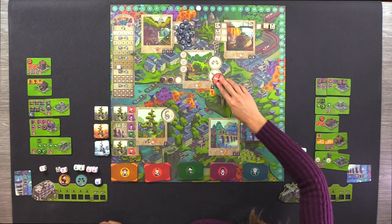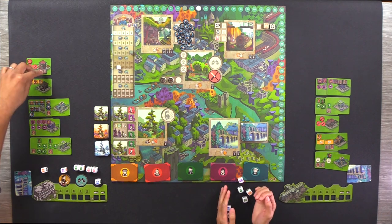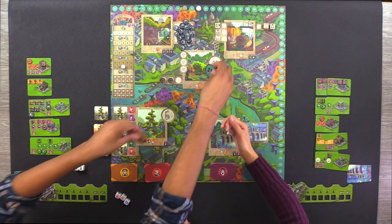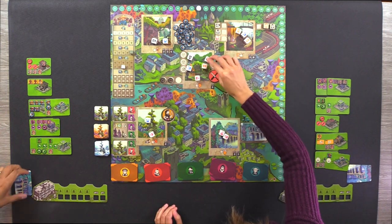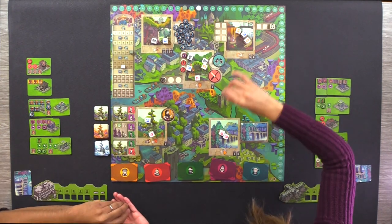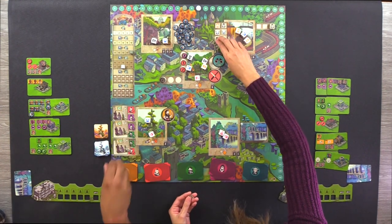Excellent — that's round two done! Let's reset for round three. We're now going into autumn, the third round. For each season there are four event tiles, but you don't play with one of them. We put out new buildings and roll new dice. I'm the first player again with my binoculars.